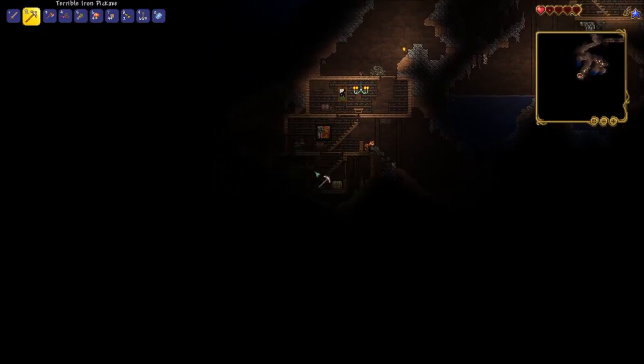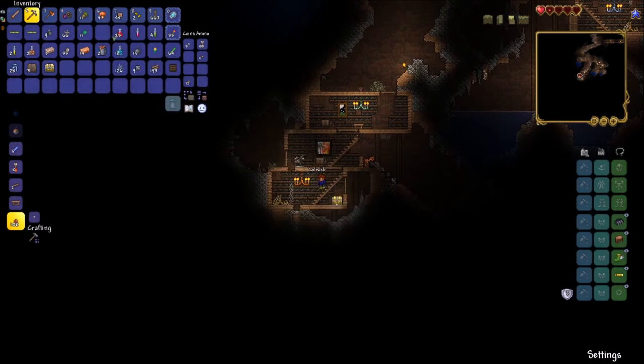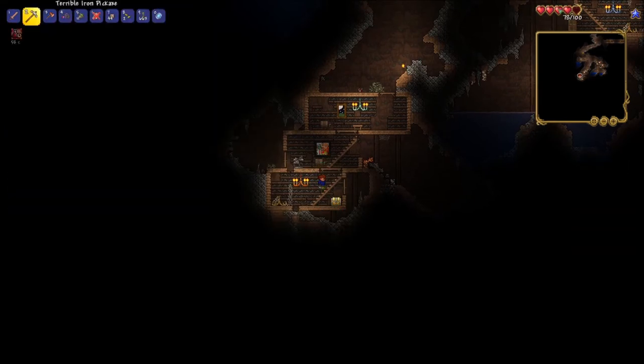I took a lot of damage fighting this slime, so you can press H to use any of the heal potions in your inventory. You can also drag them out like I did and then click from there.